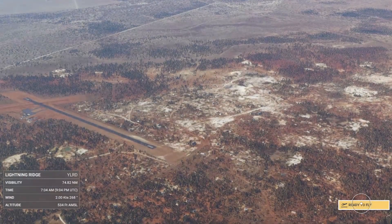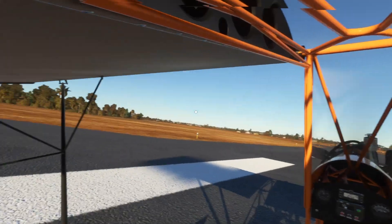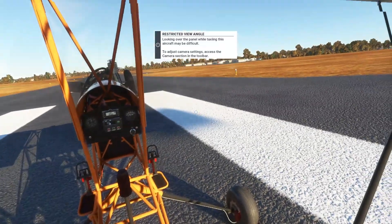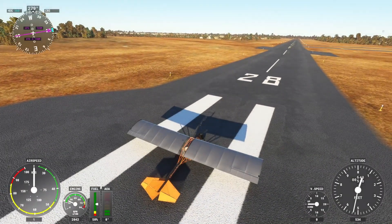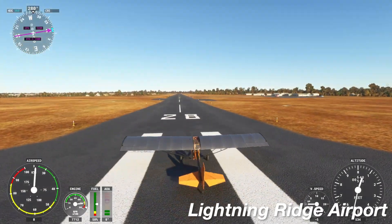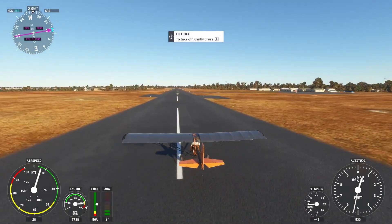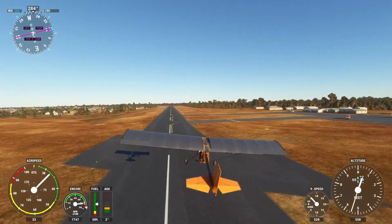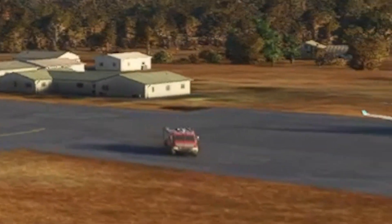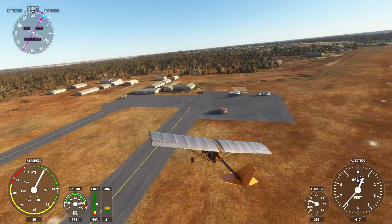And so far, that's a pretty good representation of Lightning Ridge. Chris has us in a nice little ultralight for minimum speed and maximum visibility. This is a pretty good representation of Lightning Ridge Airport on what looks like a quiet Sunday morning. Looks like there's a firetruck ready to go at the terminal, a couple of planes parked on the apron, and the hangar buildings look accurate enough.